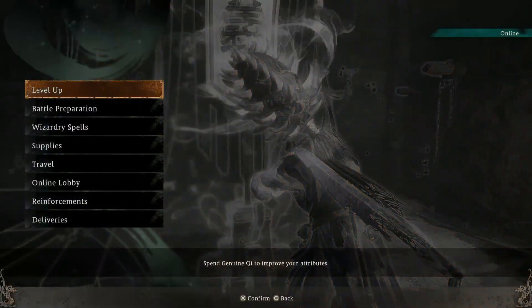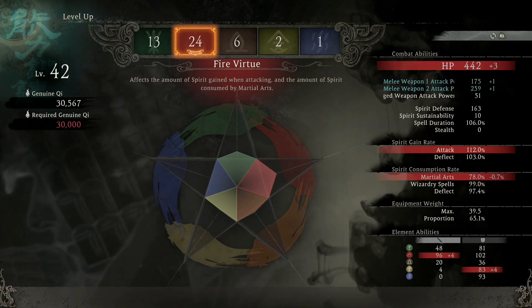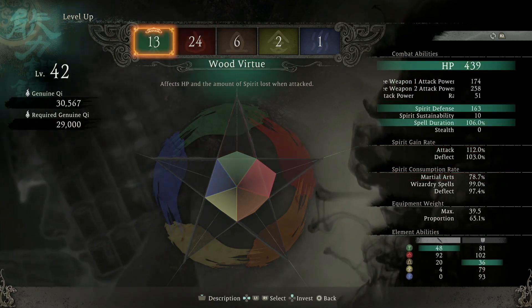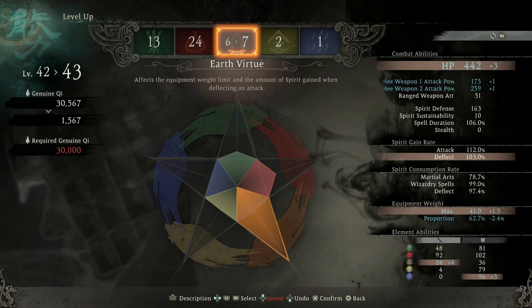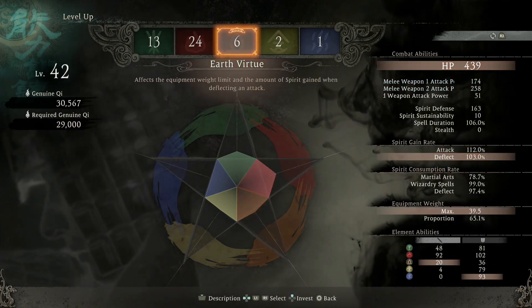If you have any questions about the location or anything, let me know in the comments. My build is focused on fire, and then wood for HP and earth for defense. I'm getting plus one on my tag max and I just hit level 43 — let's go!